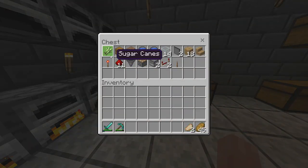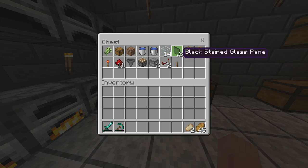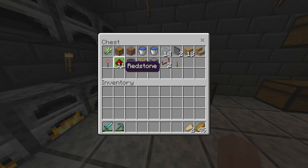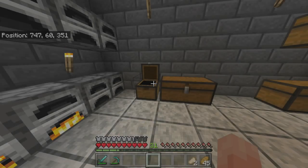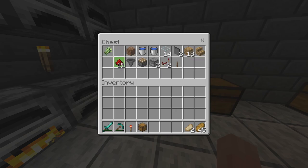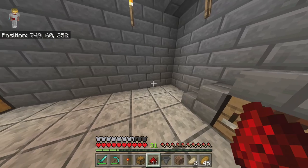Alright my dudes, I got all the supplies ready to make this zero tick sugarcane farm. All you're going to need is: one piece of sugarcane, one chest, one piece of dirt, two water buckets, 14 pieces of glass, two glass panes, 18 pieces of wood, one stair, one redstone torch, 11 pieces of redstone, one hopper, one piston, two dispensers, two redstone repeaters, and one lever.